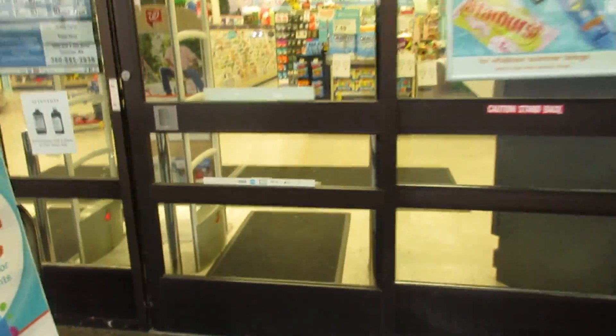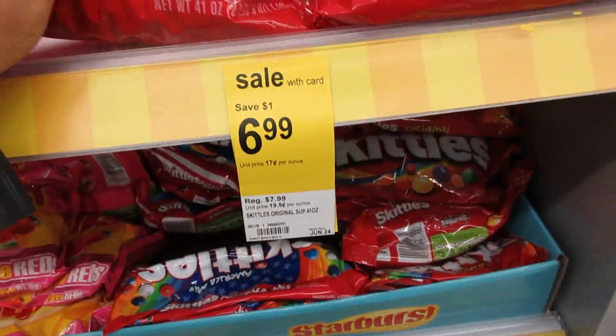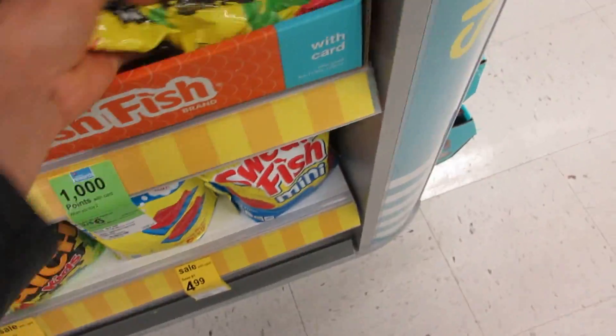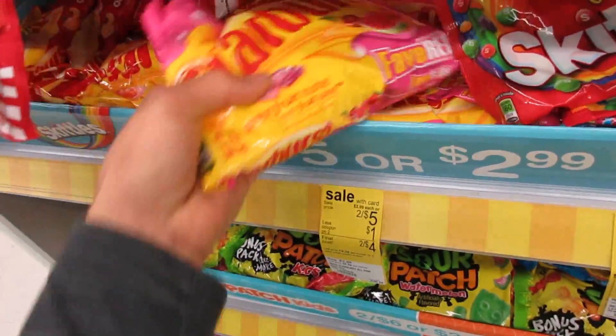We are at Walgreens. We're going to get whatever comes to mind. Looking at the candy options: we can go big with skittles for seven bucks, two for five on the medium bags, or two for six on these others. We're probably going to go two for five — best bang for your buck. American Skittles and Starburst Favorites sound good.